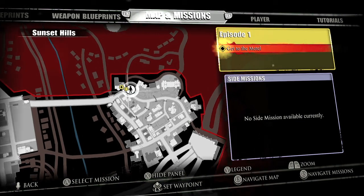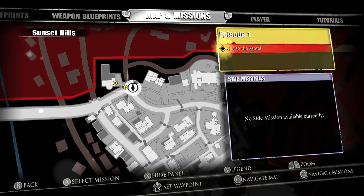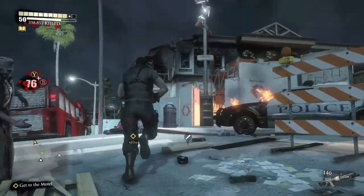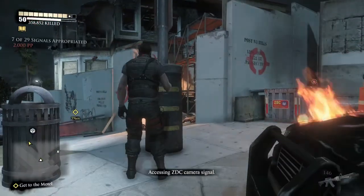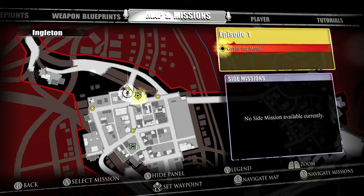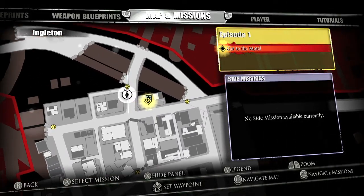You're going to get tackled, so roll out of the way — those guys can mess you up. I recommend bringing some heavy duty weapons or some food to heal up. This one's going to be by another base, by the burnt out building, so make sure you grab that. There are tons of firefighter zombies here, so be prepared.